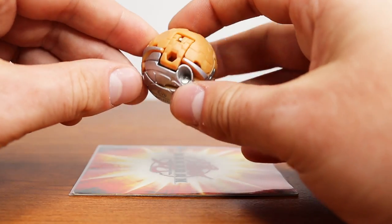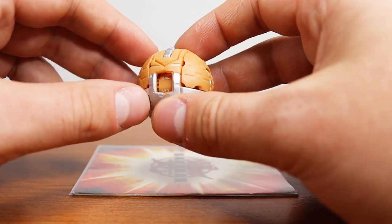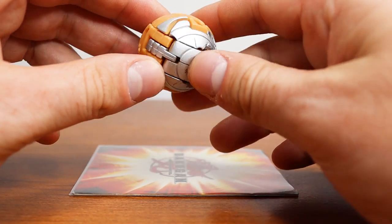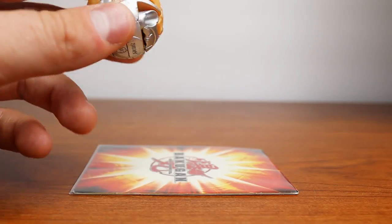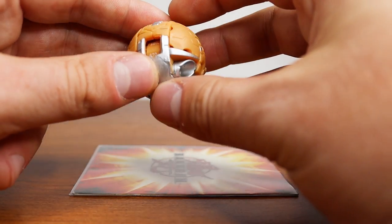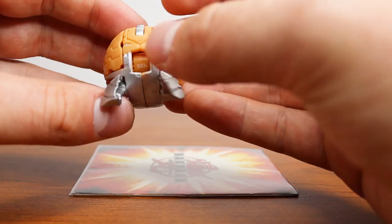Up next is Subterra Bolderon, which is probably the rarest Subterra Bakugan I have and one of the rarer Bakugan in my collection. Super hard to find — I got it from Indonesia and I'm just really happy to have him. Unfortunately it's not die-cast. This is Page's Guardian Bakugan in the first arc of Mectanium Surge. It's got this G-Power wheel here; the wiki states the Subterra version has 1,250 Gs, though I'm not sure if that's meant to be added up.